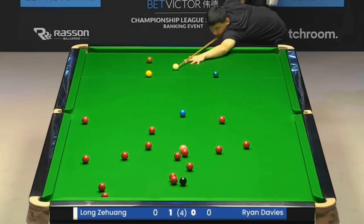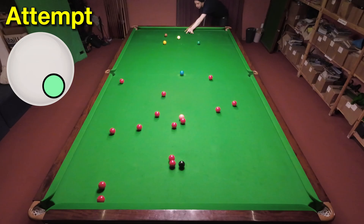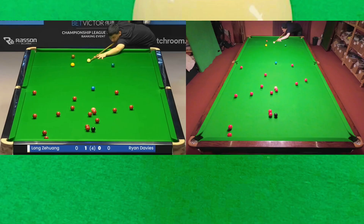Long Zhuang again — I said we'd be seeing more of him. This time he's potting a red down the cushion in a similar way to the Stuart Bingham shot we saw earlier. I thought this was going to be harder than the Stuart Bingham shot before I realised you didn't really need to strike the cue ball as hard, so that probably made it a little bit easier even though the red's a lot further from the pocket. It's one of those shots that requires side spin more than back spin, but once I got the line I managed to get it pretty quickly.